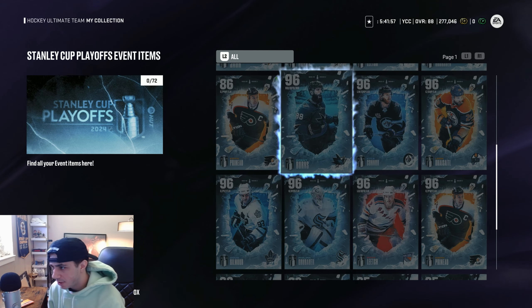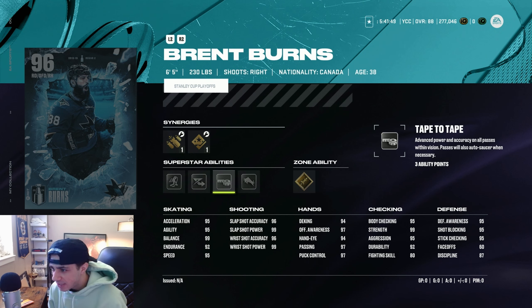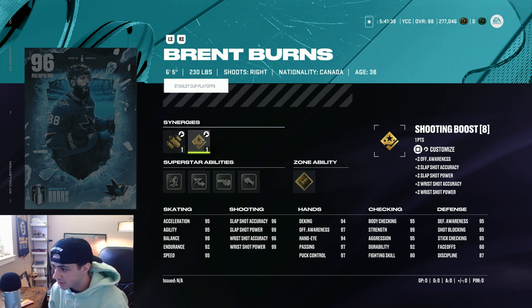Let's start with the Brent Burns here. Very cool card — he's 6'5", 230 pounds. Gold Heatseeker, Silver Truculence, Tape-to-Tape, Elite Edges, and 1T. 1T on a defenseman is always great. 95 speed in Excel, 99 Balance. With any speed synergies, Excel Boost gets that up to 97 Excel. 95 body checking, 95 stick checking, and D Awareness — he has synergies to get that boosted. Very awesome card here, I love Brent Burns.